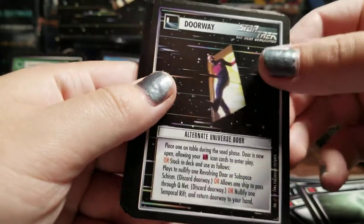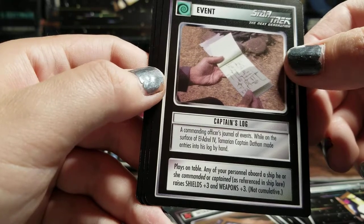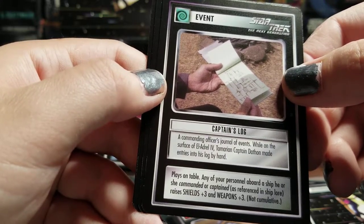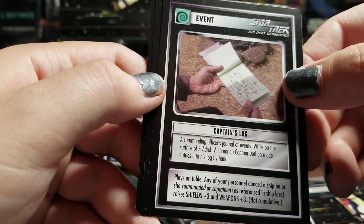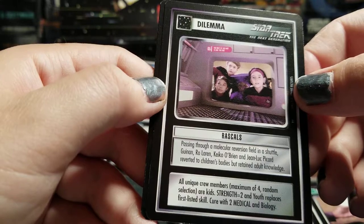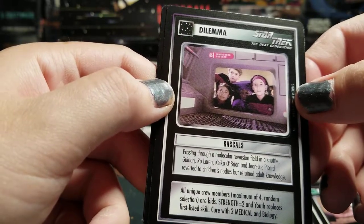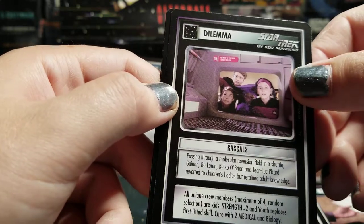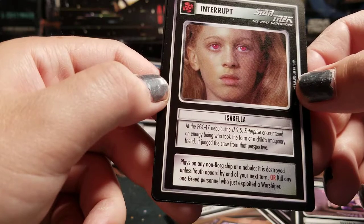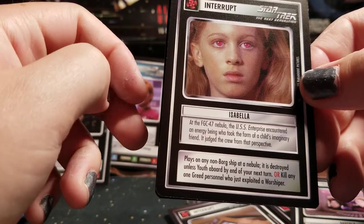Eyes in the Dark. Alternate Universe Door. Captain's Log — a commanding officer's journal of events while in service. Plays on table — any of your personnel aboard a ship he or she commanded or captained, as referenced in ship lore, raises Shields plus three and Weapons plus three. Rascals — passing through a molecular immersion field in a shuttle, Guinan, Ro Laren, Keiko, and Jean-Luc Picard reverted to children's bodies but retained adult knowledge. All unique crew members, maximum of four random selection, are kids — Strength equals two and Youth replaces first listed skill. Isabella — at the FGC-47 Nebula, the USS Enterprise encountered an energy being who took the form of a child's imaginary friend. Plays on any non-Borg ship at a nebula — it is destroyed unless Youth is aboard by end of your next turn.